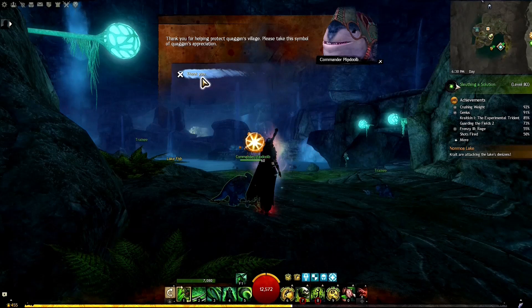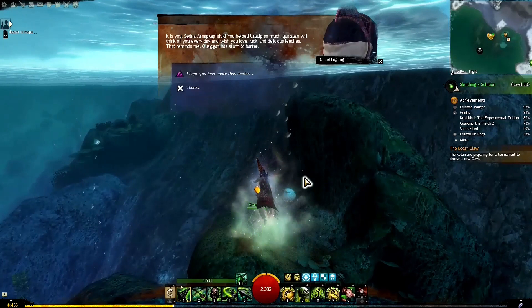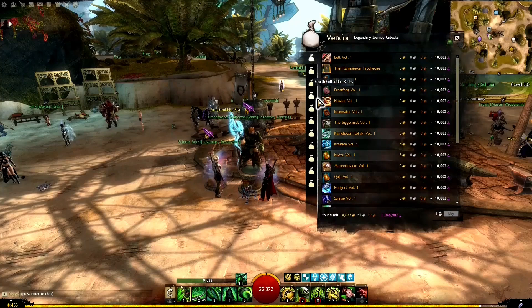We head to Vals Lake in Snowden Drifts — another heart vendor. Make sure the heart is complete, then go to his wares and buy the Friendship Bracelet. Make sure to get the more expensive one, as that's the one you need. Then it's back to Grandmaster Craftsman Hobbs — we go to the third tab and buy Frenzy Volume 3 for another 10,000 karma.